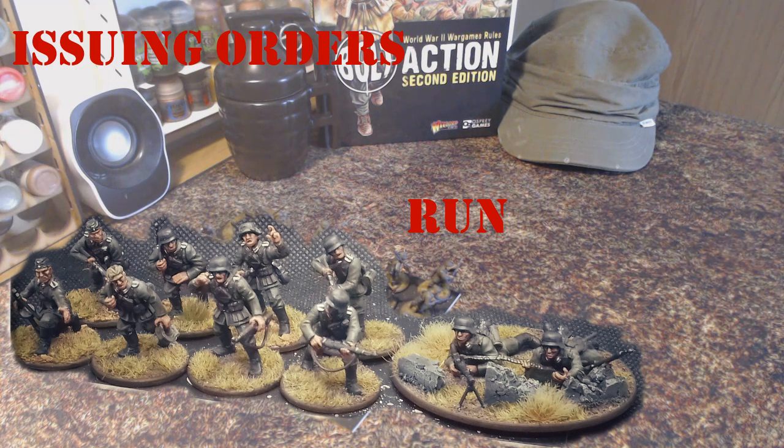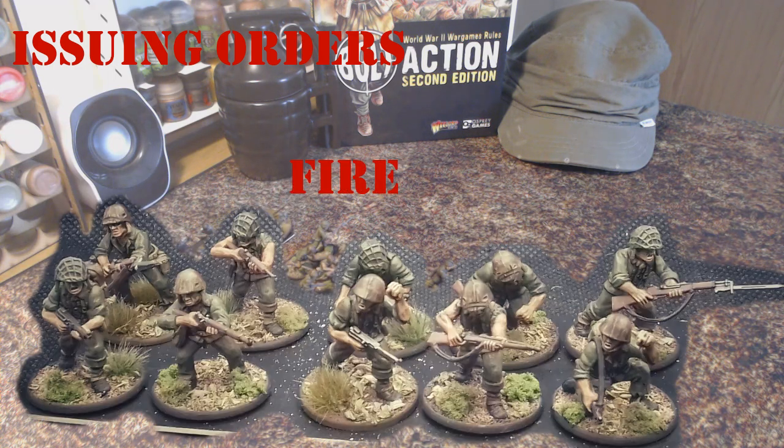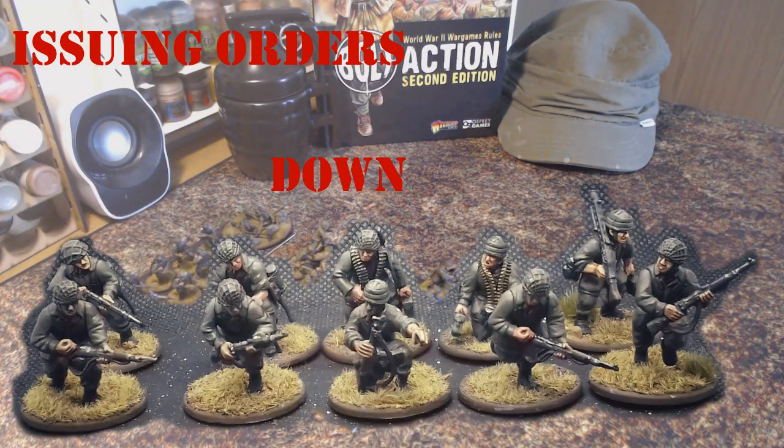Fire: when a unit is assigned a fire order the unit does not move but stays still and fires at the opposition. Rally: when a unit is assigned a rally order it also does not move. Instead of moving or firing, the unit will attempt to rally — taking a breather and a brief pause in the action. Using a rally order gives that unit the opportunity to remove pins they may have incurred in previous turns. Down: when a unit is assigned a down order it again does not move or fire but takes cover instead. A unit classed as being down benefits from an additional modifier when being fired at, representing further use of cover and staying low to the ground.